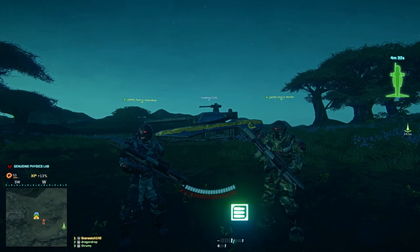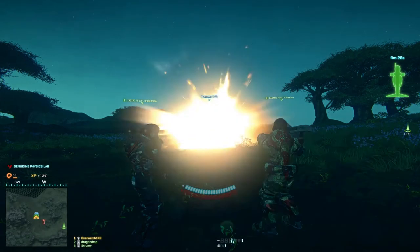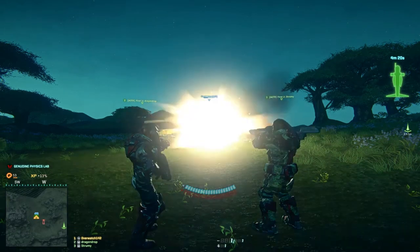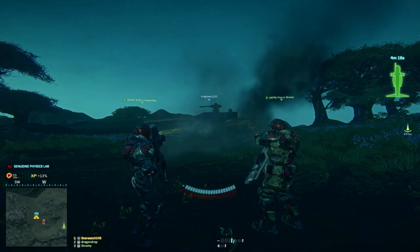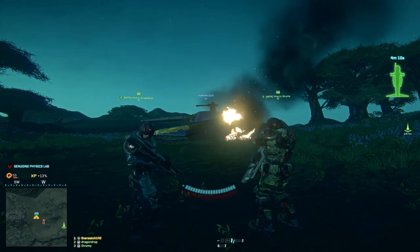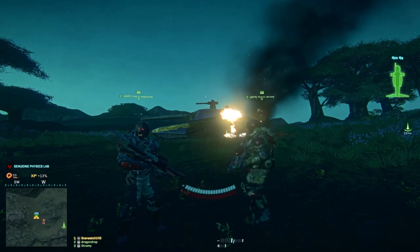Next, we are going to test the side armor of the Vanguard. 6 rockets to the side sets the Vanguard on fire, and the 7th definitely also kills it from the side.